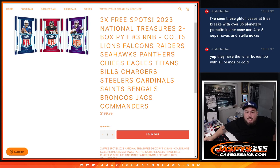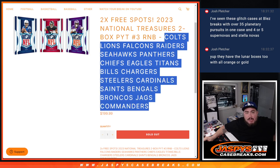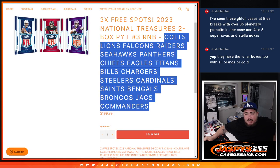What is up everybody? Jason here with Jaspies. We just sold out this NT pick your team number three, two box break R&B. There are actually 18 teams in this R&B, from the Colts all the way down to the Commanders. I have the list right here. So everybody gets a piece of these teams via the serial number, guys.